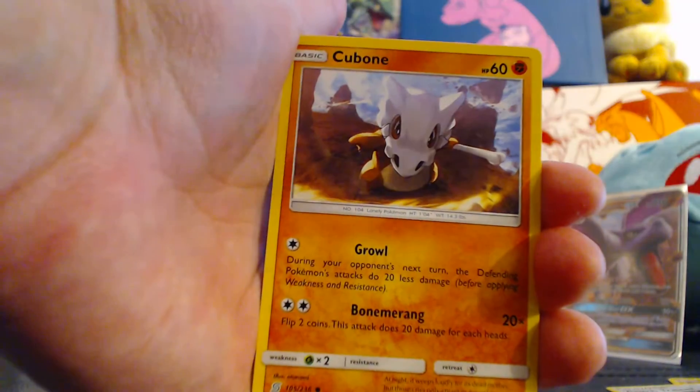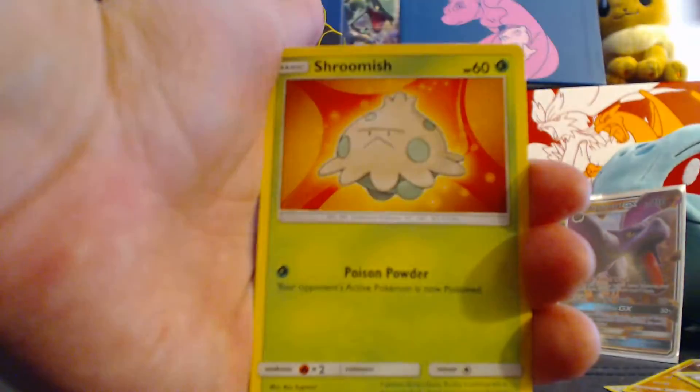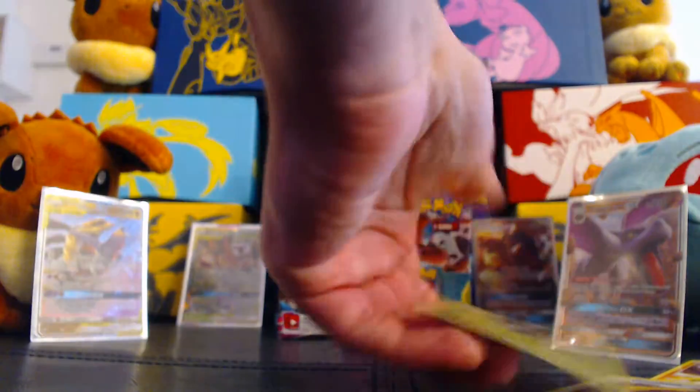Wild River, Tainamo. Cubone. Drittagon. Shroomish. Drifloon. Gumshoos. And Amoonguss — regular rare.